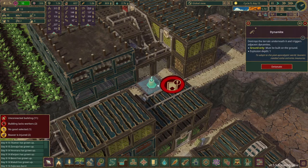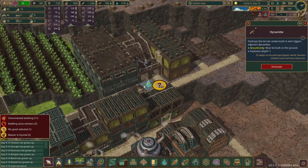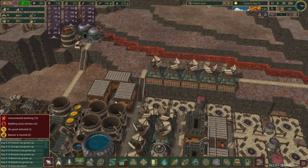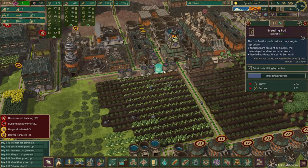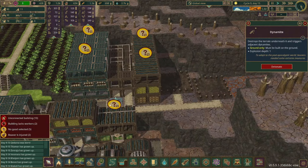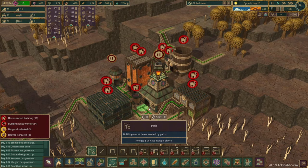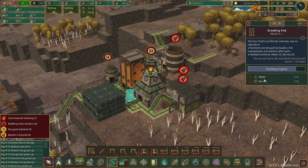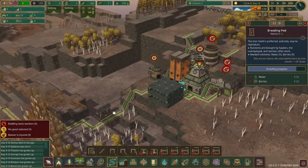I was going to detonate the dynamite but a beaver was putting something right up here, so I'll have to wait till the evening — I don't want to destroy any beavers like in one of the other episodes. We are completely out of beds — no free beds and still a bunch of babies, which means we probably have breeding pods getting ready to spit out more. Let's make some more housing. We'll detonate that and get the staircase placed. The breeding pods are still working even though there's no beavers in the district — since they have the resources it continues on.